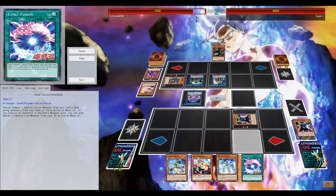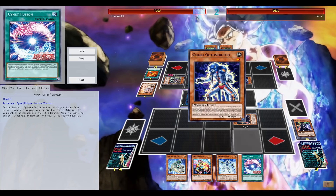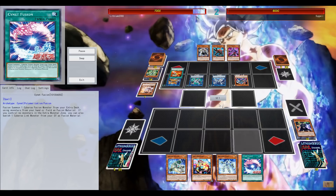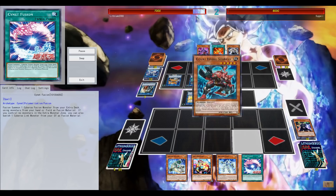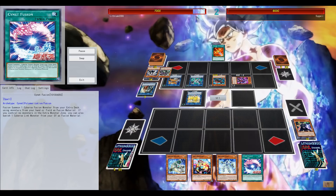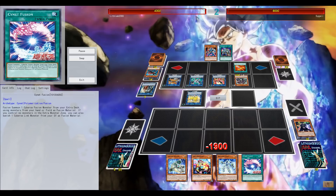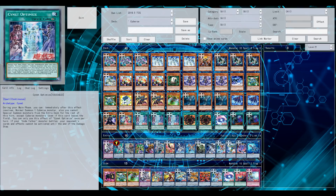I'm not running Cerberus in the extra deck and space is an issue there — card choices are still iffy. The deck is not running any hand traps or Infinite Impermanence, which definitely would have helped here. We could just establish a couple of monsters and attack for game. The Cynet Fusion wasn't live since I didn't have Clock Wyvern — a level four — in hand, but things happen.